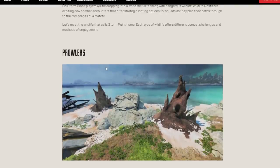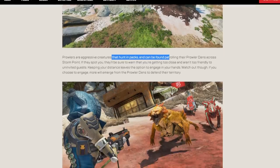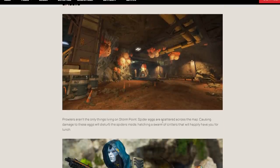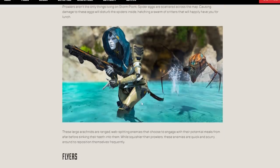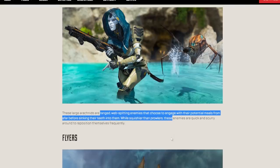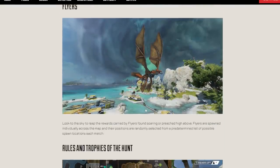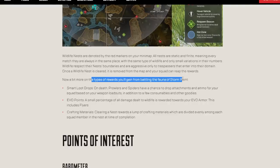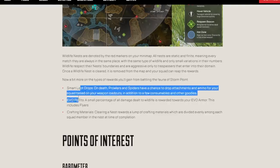We've got AI wildlife: prowlers — aggressive creatures that hunt in packs found in prowler dens — they aren't too friendly to uninvited guests. Spiders: spider eggs are scattered around, causing damage will disturb the spiders inside, so leave them alone if you don't want spooky spiders chasing you. There are also web-spitting enemies called Reines — they attack from afar, are squishier than prowlers, quick and scurry around. And we have flyers as well. Wildlife nests are denoted by red markers on your minimap. Smart loot drops: defeated prowlers and spiders have a chance to drop attachments and ammo based on your weapon loadouts, plus consumables. That's a really cool system — kind of like a mini Lifeline ult, which is going to make Lifeline's ult even more pointless. Evo points: a small amount of potential damage dealt is rewarded to your evo armor. That's really interesting and has to be balanced.